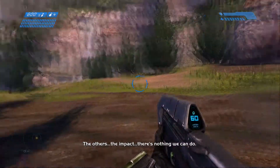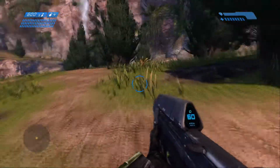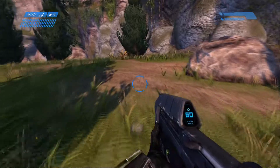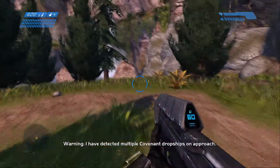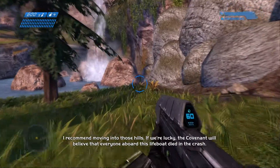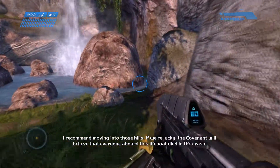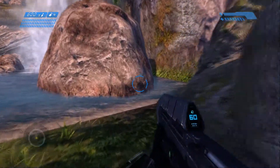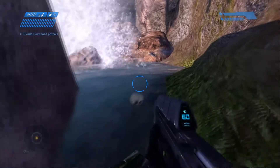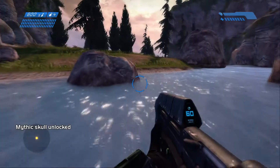There is a skull over here behind this big boulder by the waterfall. One reason why I'm not going to hit the par time is because I'm going to grab it. You're going to come up behind this rock and you'll see the skull on the ground — just walk over it. There we go, so that's the first skull in this level.